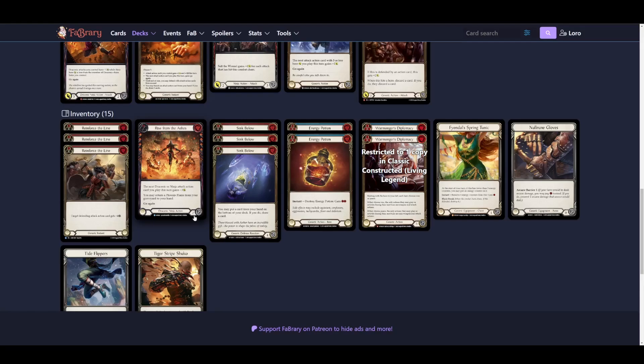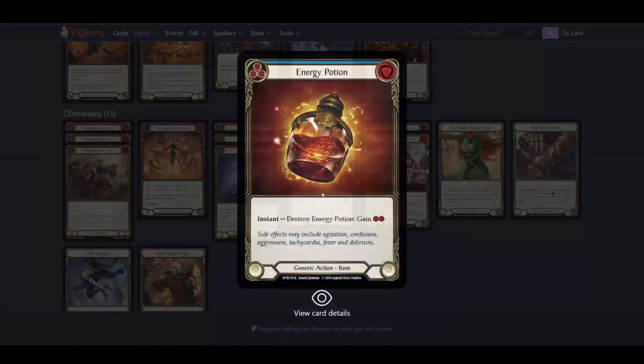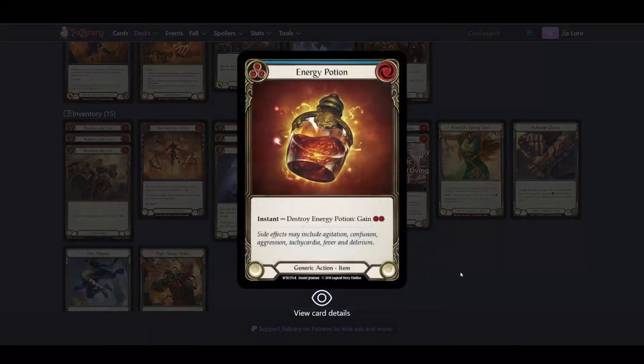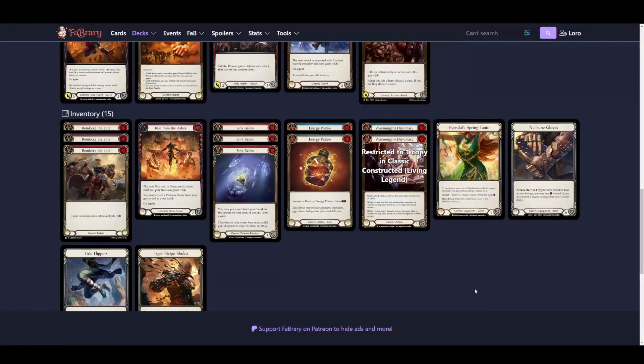Reinforce the Lines and Sink Below are included against assassins and guardians because those matchups play differently — they're all about grinds rather than racing. Energy Potion is there for ice matchups, like Lexi and Uslander. Mostly Uslander — this card is just a nasty thing to play against her so she cannot combo you out earlier than possible. You can only have one Warmonger.